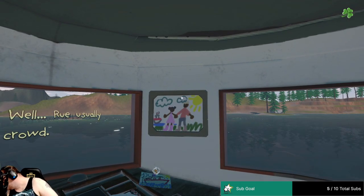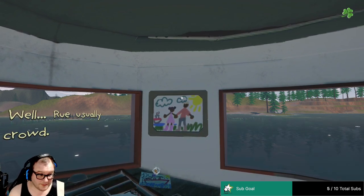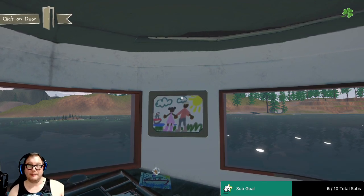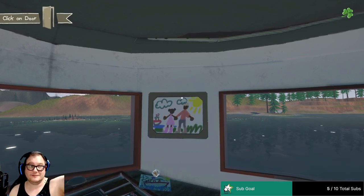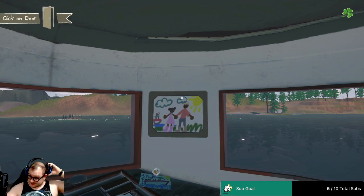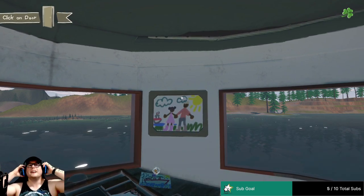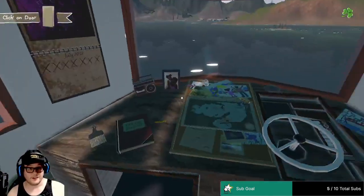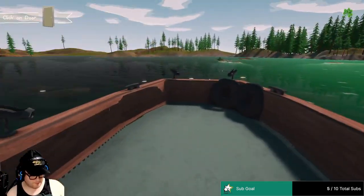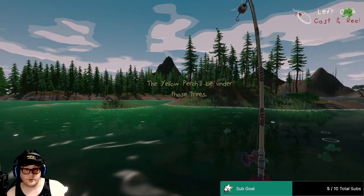Hey Elsa, can you get one of my fishing hats — the black one up there? Well, it usually brings a crowd. Gotta get in the mood for this one. Yep, that one. Thank you. We're fishing! Does she — I didn't think about it. Oh well, alright, so we're gonna click on the door. Let's go fishing — gonna be under those trees. Under those trees.